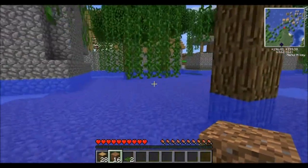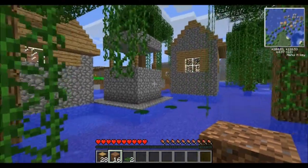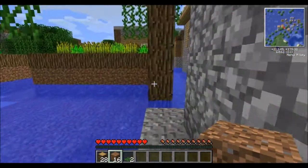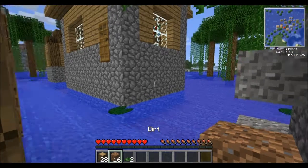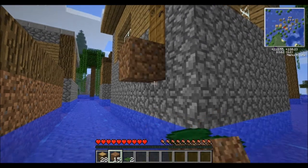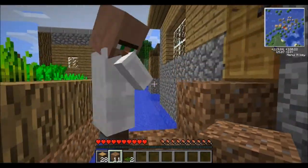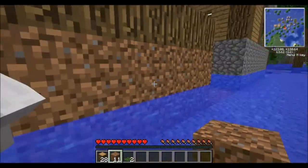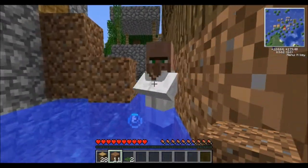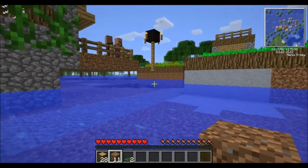This village is a little unique — it reminds me of Venice where they really don't have any ground. I'm not sure how the villagers are getting around, so I will probably end up filling this in with at least a whole level of dirt so they'll be able to walk around. I don't know if they'll actually walk around in the water, but let's try putting a stair right there for them.